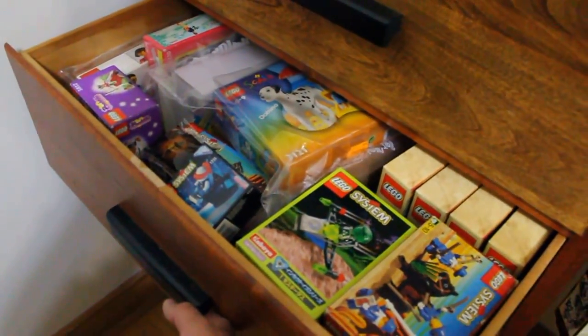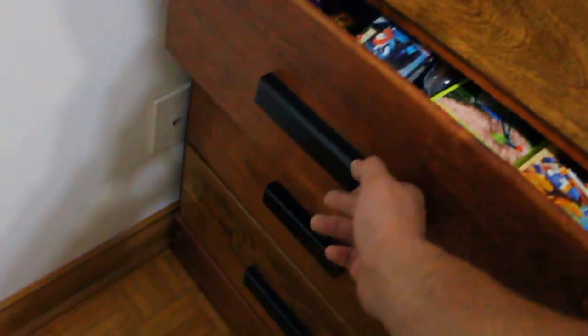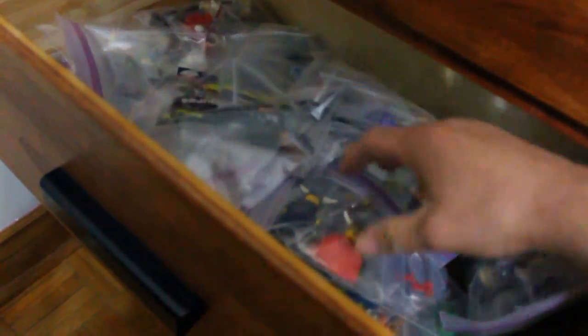And then these we have the vintage — the small vintage sets. And then here we have bags of minifigs, all separated by theme. So here we got Vikings, and SpongeBob, etc.